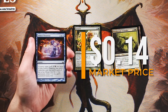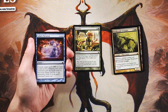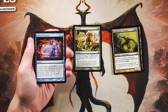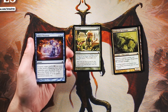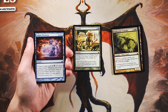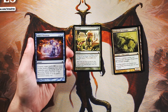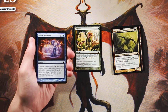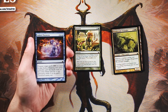Induced Paranoia is an instant for two and two blue that counters target spell. If black was spent to cast it, that spell's controller puts the top X cards of their library into their graveyard, where X is the spell's converted mana cost. This plays very well into the Dimir mill theme. It's a really interesting card with higher upside if you're going mill, but I think Far Seek is just a more solid, on-point card. I'll keep them together as we go through the rest of the pack.